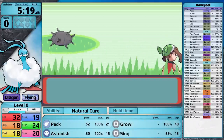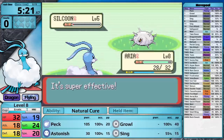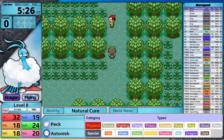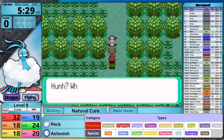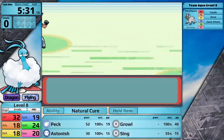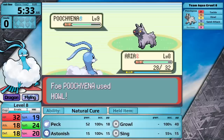I do wish we started with a dragon type move. Dragon Rage or Twister would be great. So unfortunately I'm going to have to get through the early portions of the game with Peck and Astonish. Now in Generation 3, damage category — whether a move is special or physical — is determined by the type of the move. Both flying and ghost moves are physical, so I'm going to be using my attack stat right at the start.